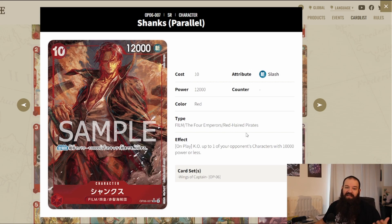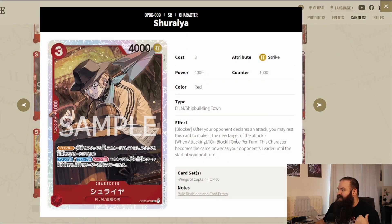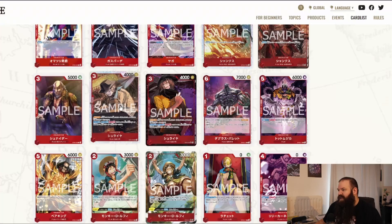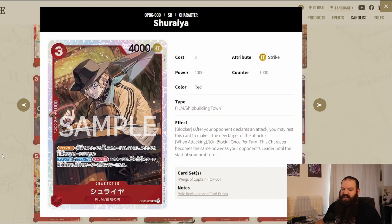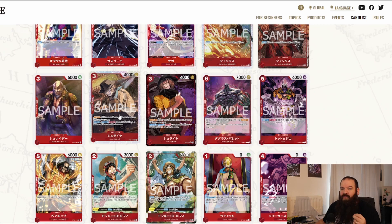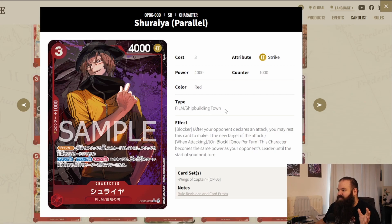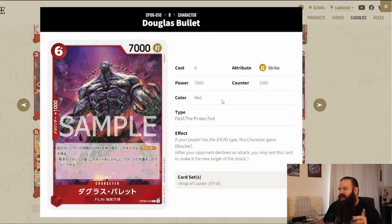Another mention is Shuraya, which has a very interesting mechanic — it's a blocker, and when attacking or blocked once per turn, this character becomes the same power as your opponent's leader until the start of your next turn. It's kind of perfect to mitigate Whitebeard or the red-purple Luffy, which is a 6k leader. Some leaders tend to keep their power between turns, so that's also something you can mitigate using Shuraya. The alternate art is actually very cool.